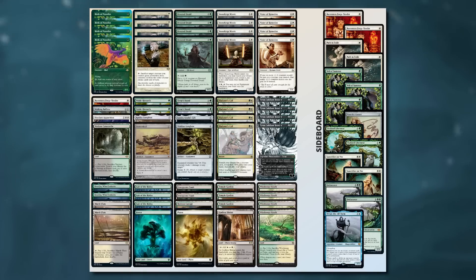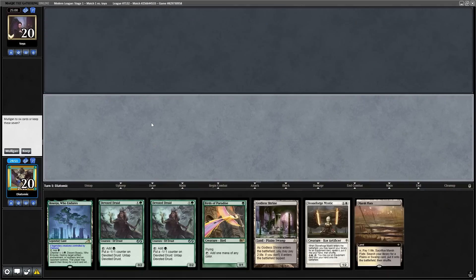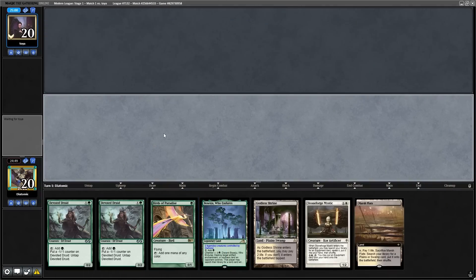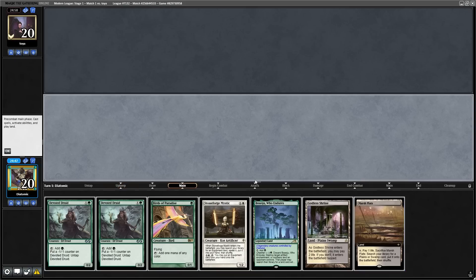If you doubt the power level of this deck, you need to watch the whole video as we do really well. Starting off our first hand game one of the first match, it's really good — we've got turn one Birds of Paradise into turn two Stoneforge Mystic, alongside two Druids to combo.